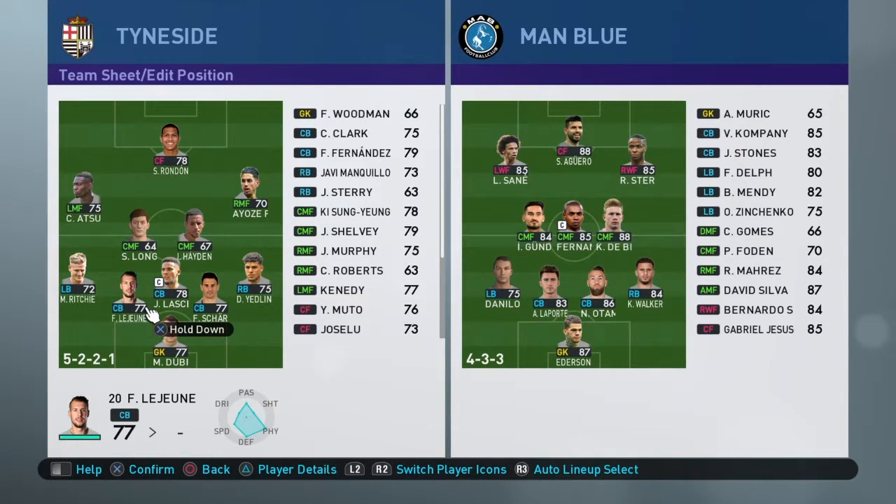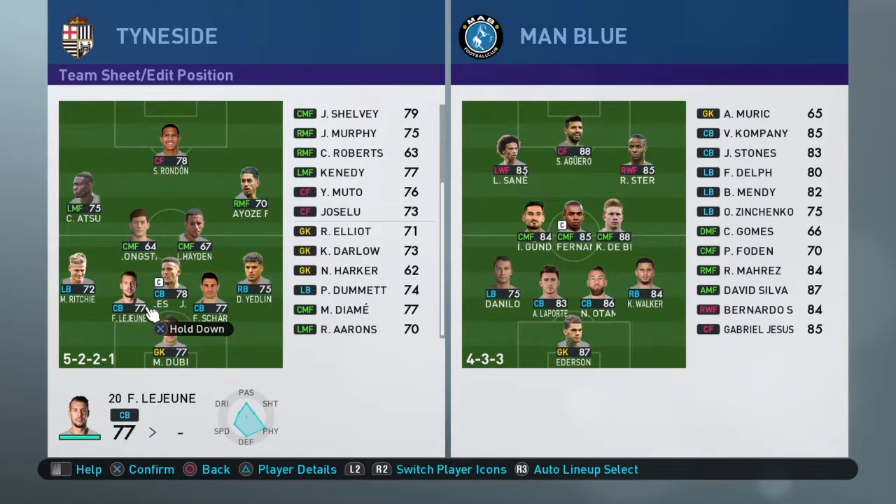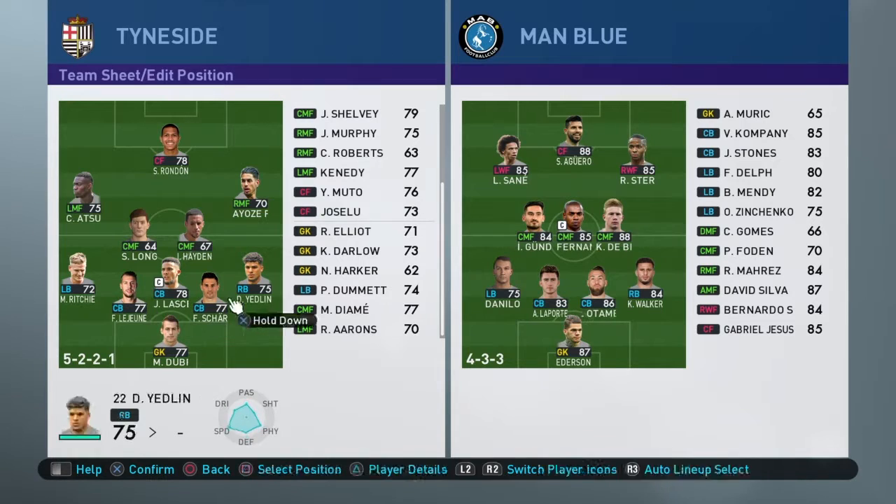I think this formation could work against City because City attacks with everybody, so Newcastle at least need to show defensive discipline. I moved this guy a bit forward because there needs to be proper communication from midfield to the back — they can't all get clogged up. He would be one of the first people City's attackers meet before reaching the defense, so he protects the back while spacing them out improves communication.